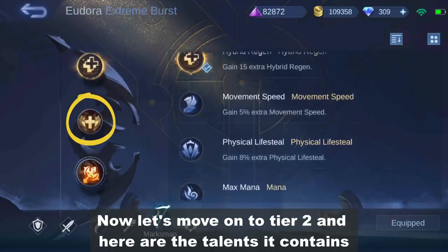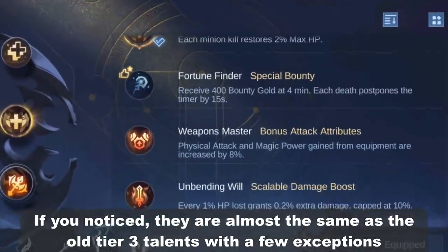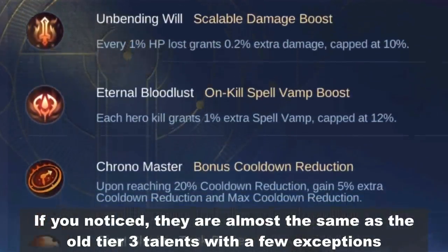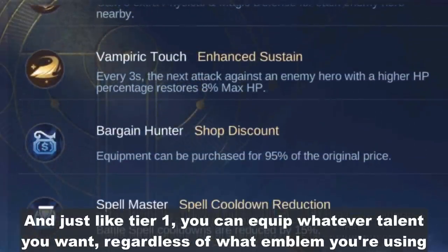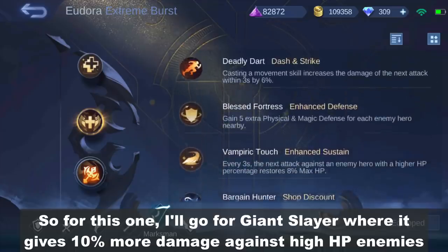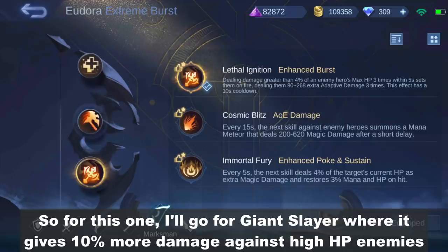Now let's move on to tier 2. Here are the talents it contains. They are almost the same as the old tier 3 talents with a few exceptions. And just like tier 1, you can equip whatever talent you want regardless of what emblem you're using. So for this one, I'll go for Giant Slayer, which gives 10% more damage against high HP enemies.